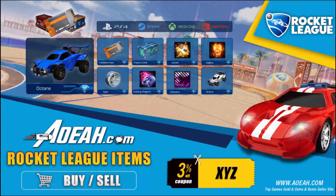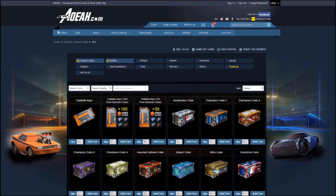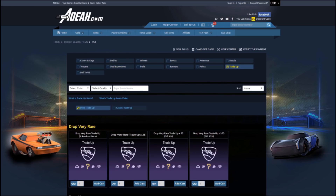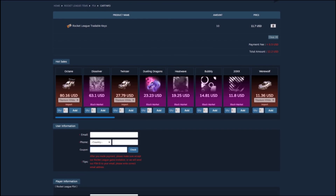Hey guys, just before this video starts, if any of you guys are looking to buy any keys, crates, items, anything you want, AOEAH.com is a third-party website that literally buys and sells any Rocket League items across any console.